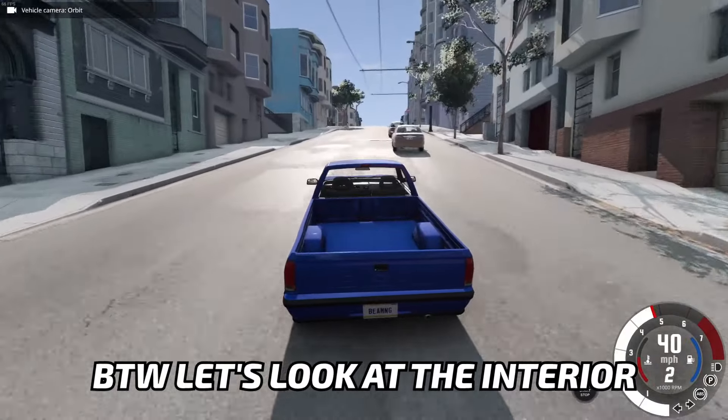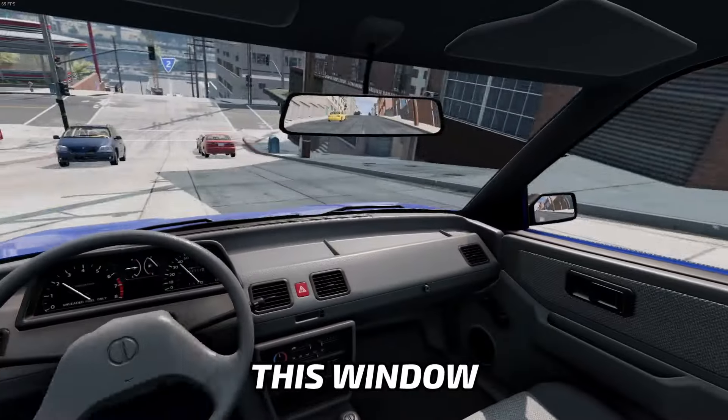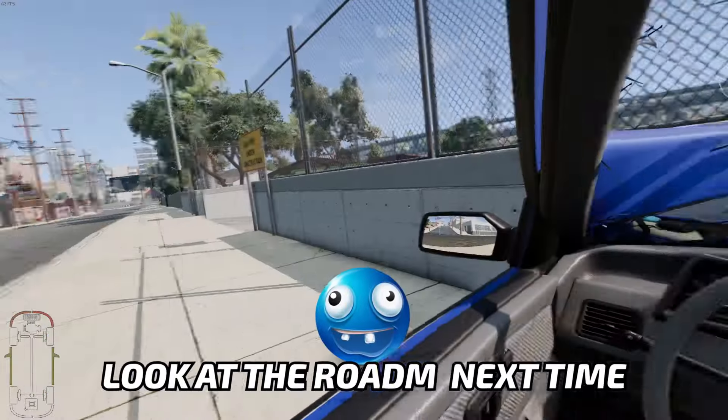Let's look at the interior. Here we have a nice normal interior. In the back, we have like this window. If we back up, we can look there — we can look at our load in the back, which is great. I think I should better look at the road next time.